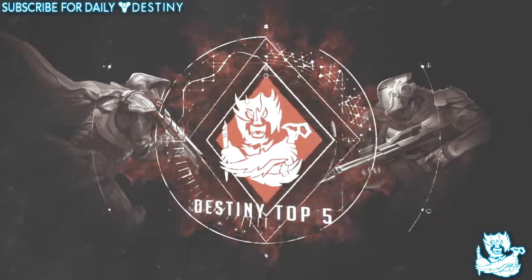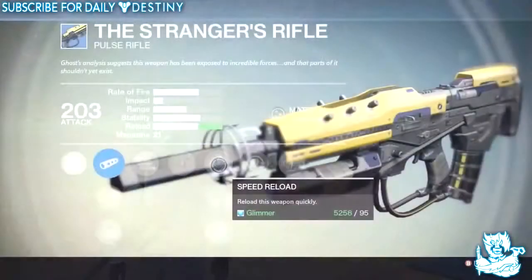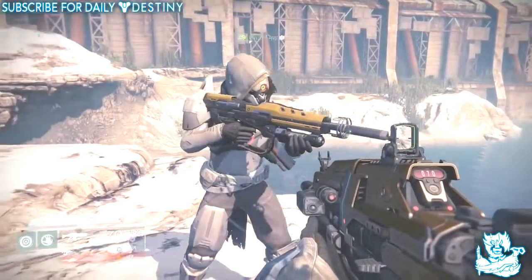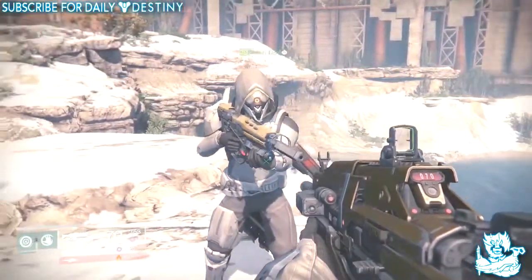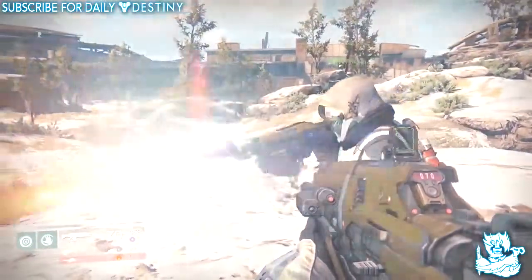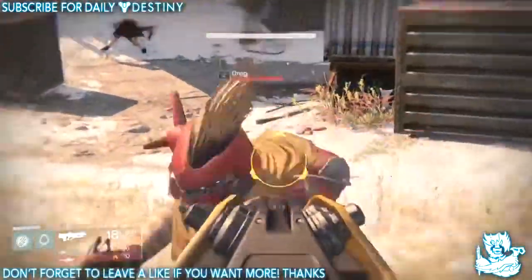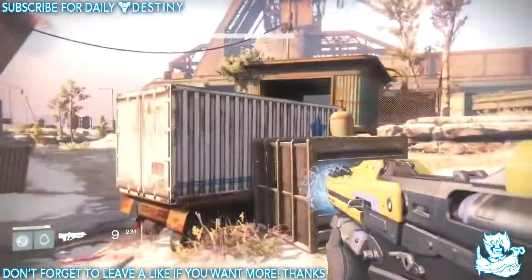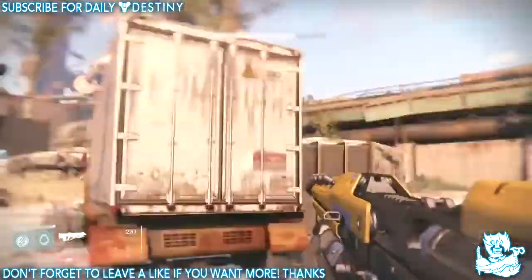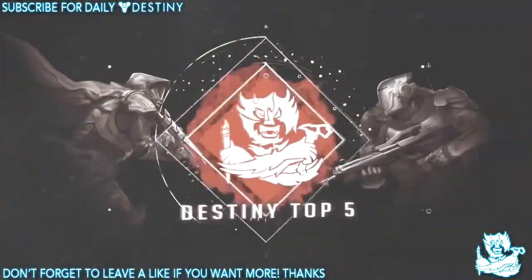At number four we have a weapon many people may have forgotten about — the Stranger's Rifle. It's a pulse rifle you get for completing the story mode. This weapon is so unique looking it's unbelievable. It was actually the first weapon I got and I was gobsmacked. The front of it has a blue electric aura that just bubbles as you're shooting it. You may just want to keep it — it's a beast in PvE and PvP and not many people even use it. Level it up and try it out.